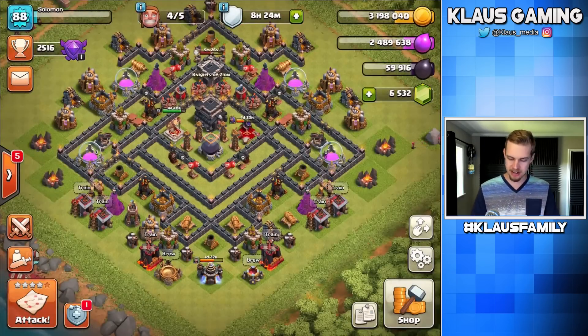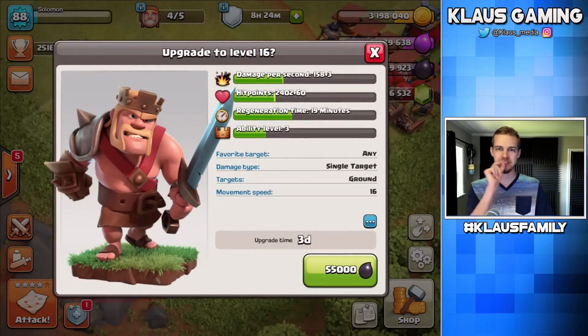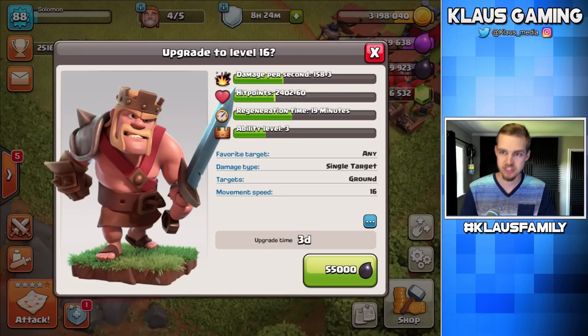So now we have done our raids. Let's bounce into our progress base and get some stuff done. First and foremost, the King to level 16. We actually determined that halfway through Tunnel 9 for the King is actually level 20. So we're trying to get to level 20 as soon as we can — you start out at level 10, you finish at 30, halfway point is 20. Starting with level 16, 55,000 Dark Elixir, 3-day upgrade. Bam.